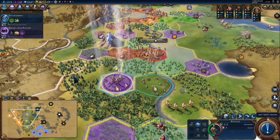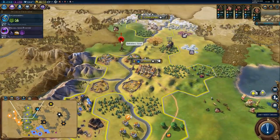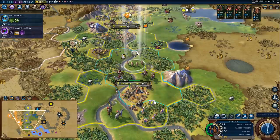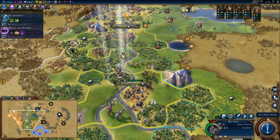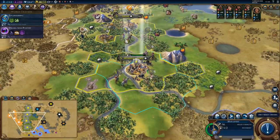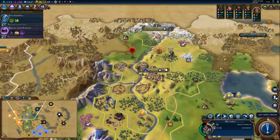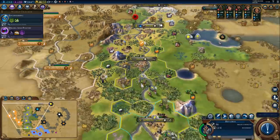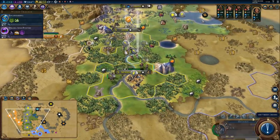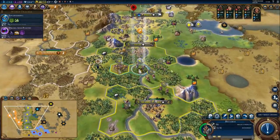Pasture. Let's send a few units back north, preferably the ones that are healed, and deal with that barbarian. There has to be a barbarian camp somewhere nearby, probably to the northwest if I had to guess.